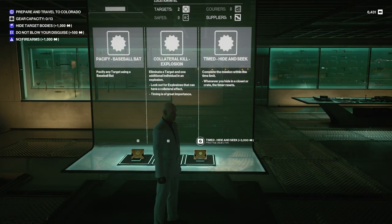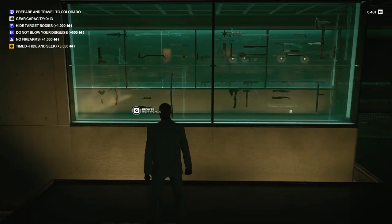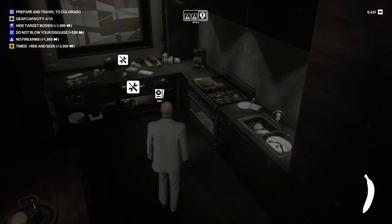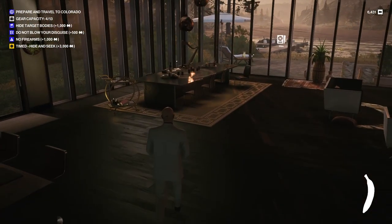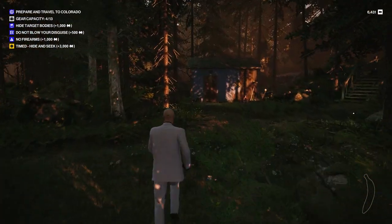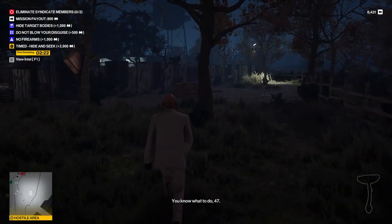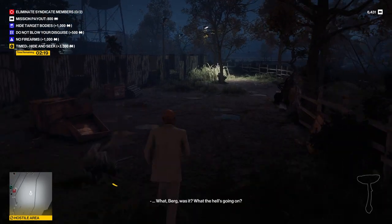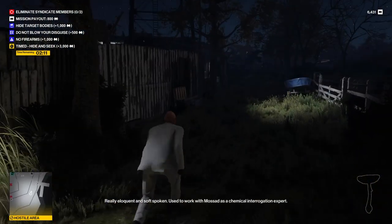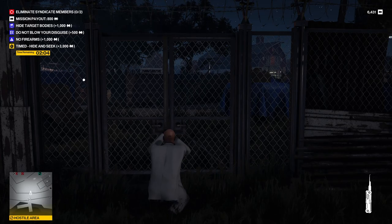Hide target bodies, don't blow your disguise, no firearms. Do we have anything sharp up here to bring along — any kitchen knives? We've got the hatchet out back, but that's not really a nice thing to bring. We've got the grape knife, just so we've got a lethal throw item. You know what to do, 47. What we should do is be more patient than we were. I forgot rule one of Freelancer — which is be patient.